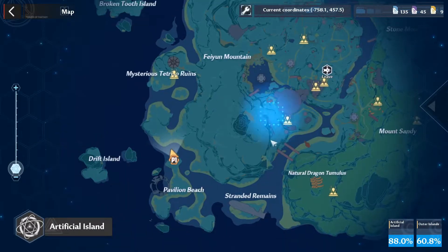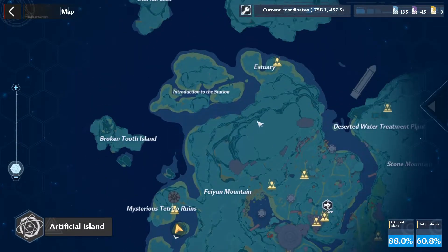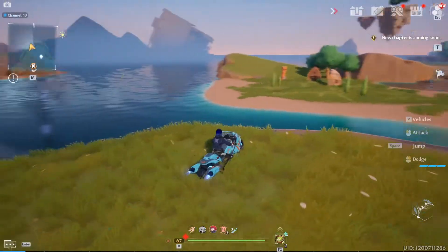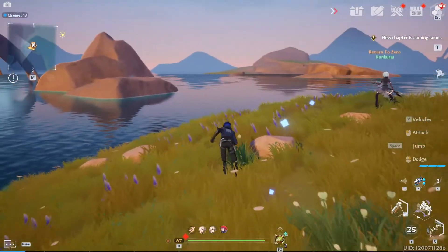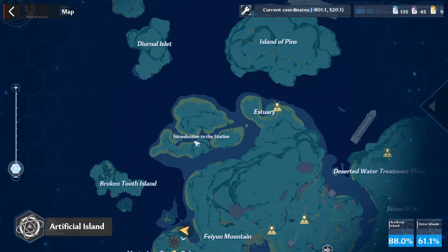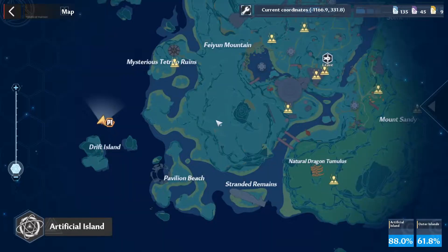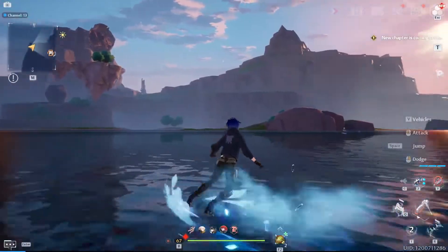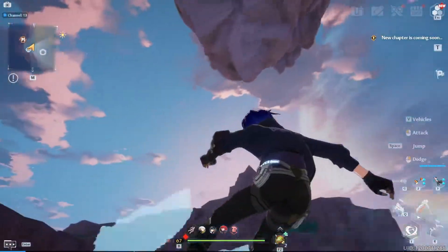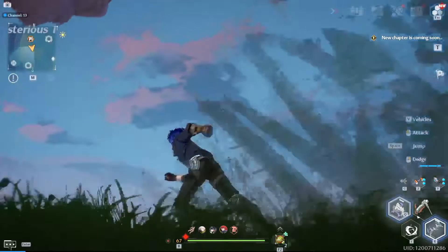Wait, did we go in a whole circle? Mm-hmm. We actually circled the whole place. But the only problem is we didn't go to Drift or Broken. Let's start — did we go to Drift Island? No, we didn't. That's what I'm saying. We're getting close; we need to go to Drift, Broken, and then I don't think we even touched Introduction to the String. I'm gonna go to Drift, and then we're gonna circle back to the Island of Pins which is like where we started. Have we done this floating island up here? Looks like we're getting sidetracked again.